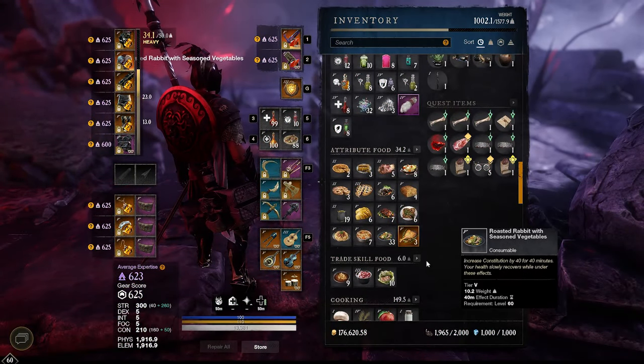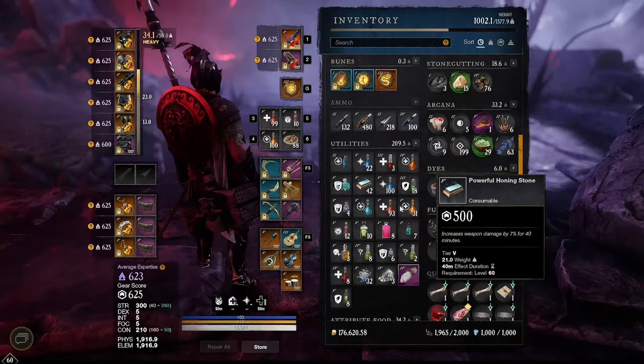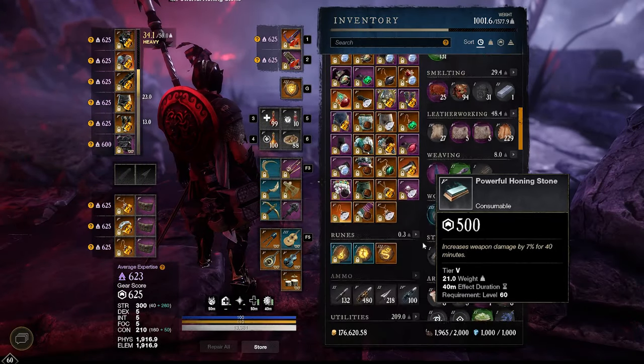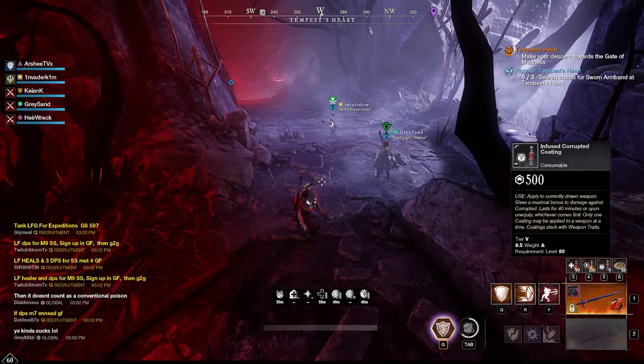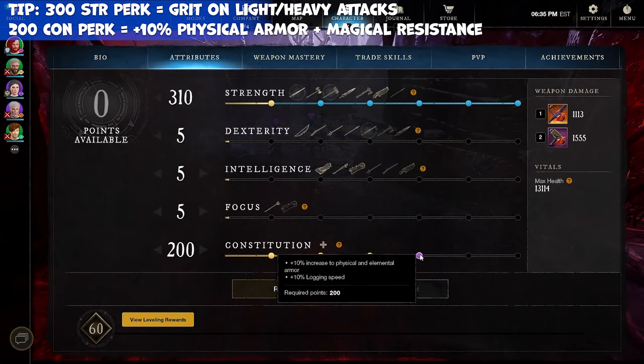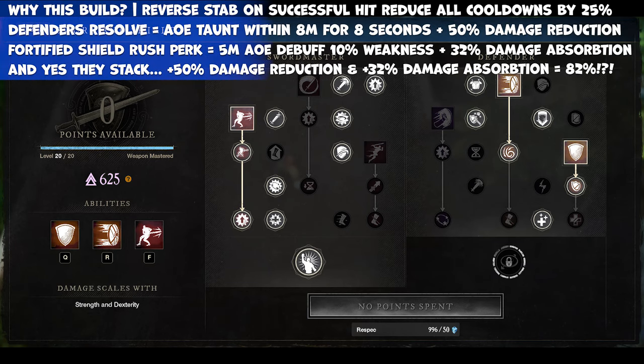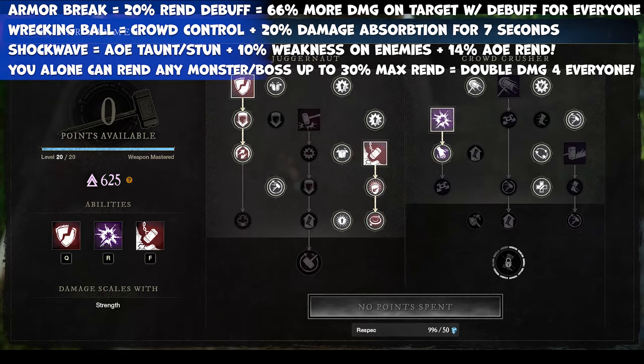You're going to be taking three items here: your 40 attribute food, a powerful honing stone that gives you 7% more damage, and infused Corruption coatings in a Corruption dungeon, used based on each weapon. Best stats for a tank: 300, 200. These are the skills we've taken for Sword and Shield and Hammer — those are the weapons I'll be using. If you want to learn more about why I chose them, check out the notes above.